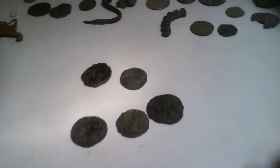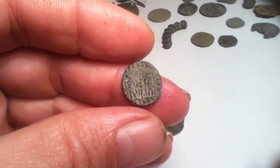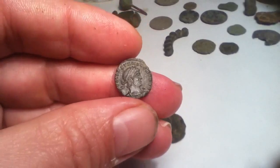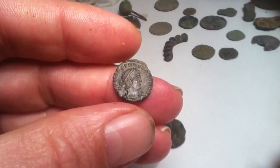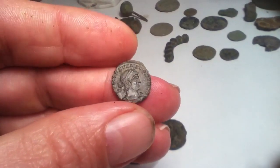This afternoon that site was quite kind to me. As you can see, I managed to get this nice little follis of the House of Constantine, pretty early on, on the surface of the field — never had to dig it. As you can see, it's got a really beautiful bust. How it survived all those centuries in that rock-strewn field, God alone knows, but you can see it's in really good order.